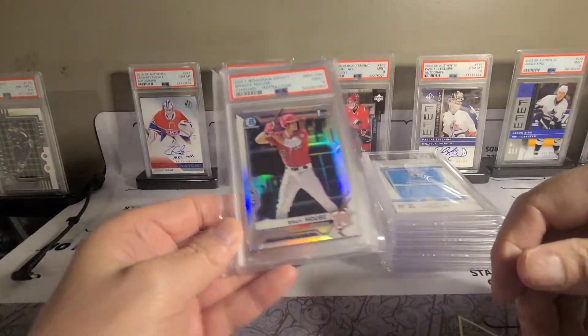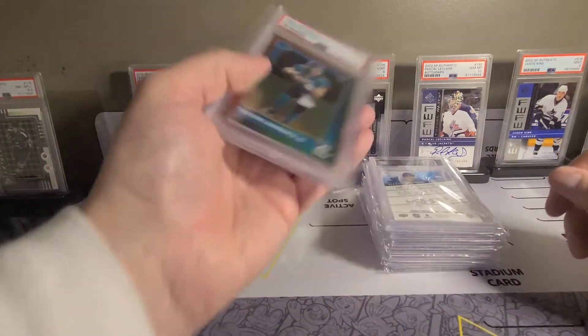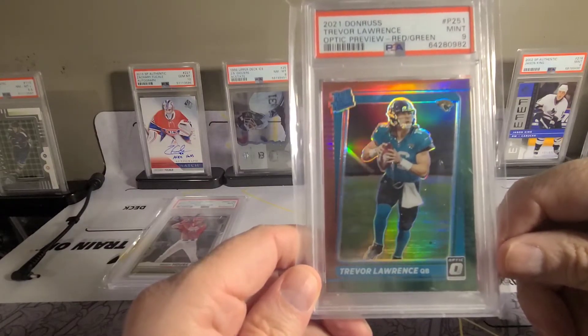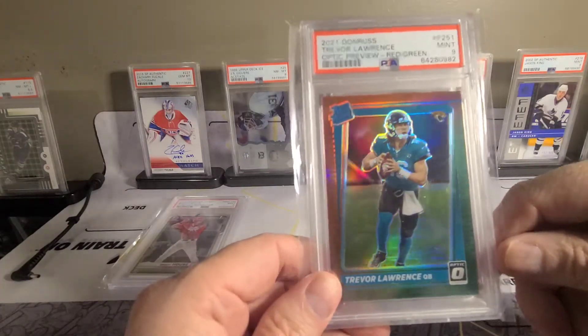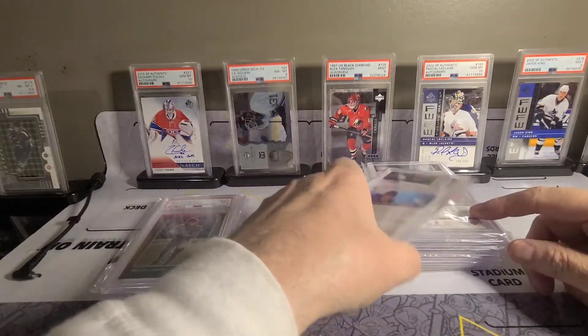Then Trevor Lawrence - I sent the Optic Preview red/green rated rookie. I got a nine, but I'll take it. I really like the card, so I'm probably going to PC Trevor Lawrence. Who knows - that's a nine.